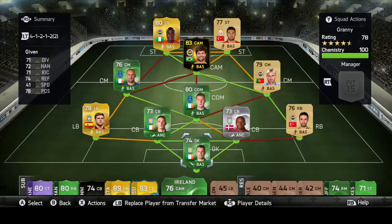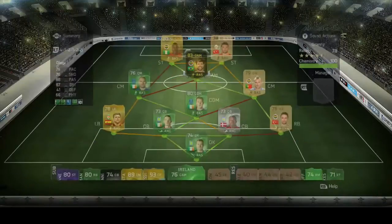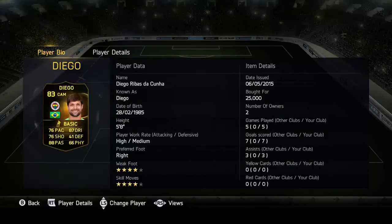Today we have a Diego Rebes review. In the five games I've played with him he's scored seven goals and assisted three. He's got four star skills, four star weak foot, and some actually nice stats. His price range is 10 to 25K. He's got 76 pace, 76 shot, 88 passing, 87 dribbling, 41 defending, and 66 physical. The passing came in handy which is why he assisted three, but the shot is underrated on the card in my opinion.